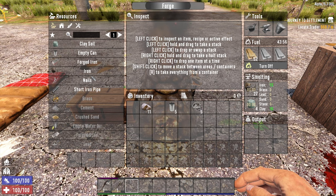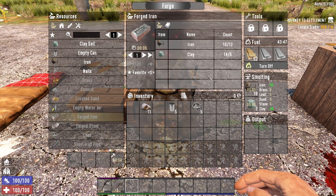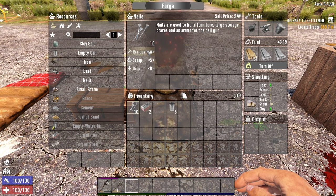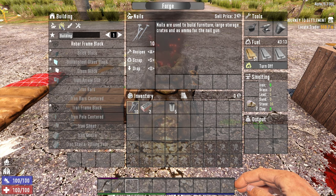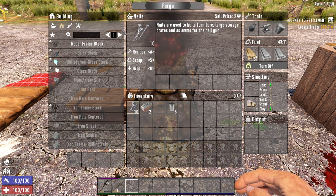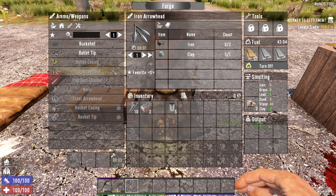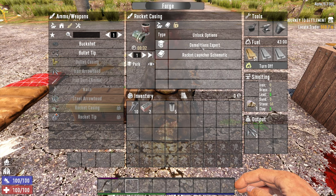These are the things you can make from the forge. If I wanted to make forged iron — one forged iron costs 12 iron and 6 clay. You can make all these different things: there's building materials, weapons, buckshot, bullet tips, iron arrowheads, and so on. You can make rocket tips eventually, but you need the schematic for that.